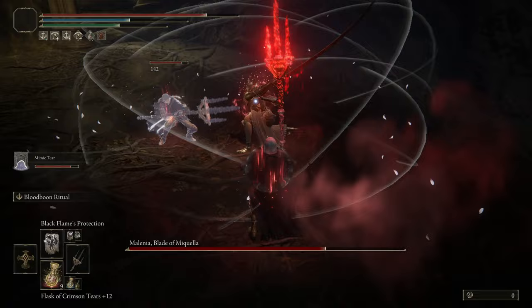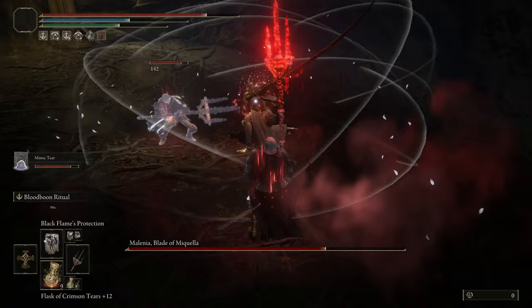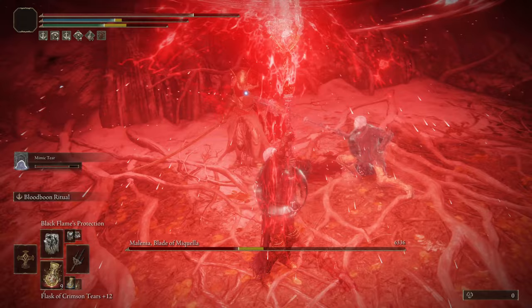Even though my mimic is getting shredded there by Waterfowl Dance, you need to be in close range to use this, but you can spam it three times and just look — that's a huge chunk of her health there.